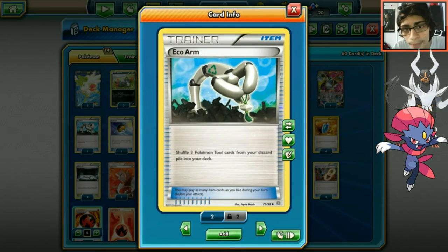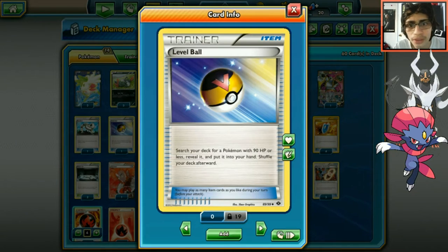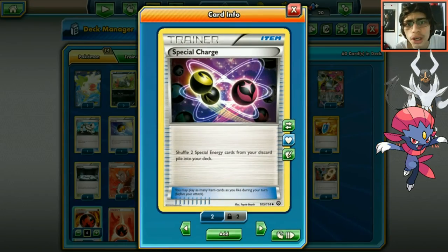We run one Eco Arm to get back Bursting Balloons so we don't run out. One Level Ball is preferred over Nest Ball because it grabs Weavile too, since Weavile has 90 HP. You want both Sneasel and Weavile out as early as possible. One Special Charge since Burning Energy is critical - we need to keep recovering them.